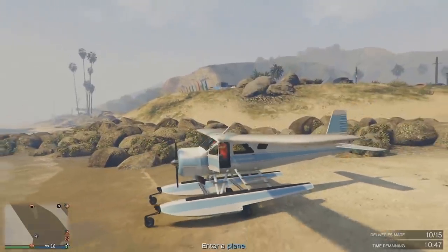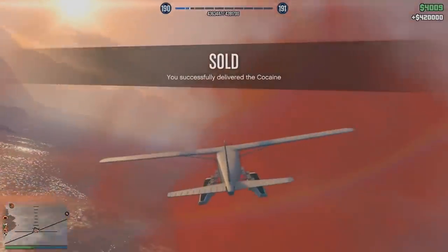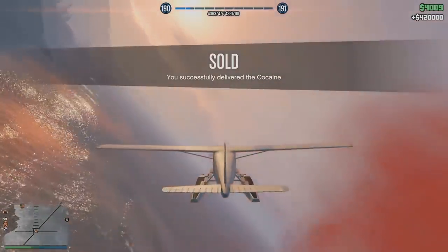When you sell stock you can get $420,000. The missions are pretty easy, and it's even better when you have a solo public session to do all the sell missions. I got $420,000 — not so bad.